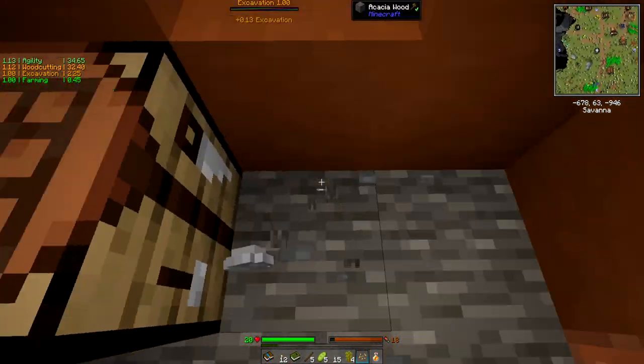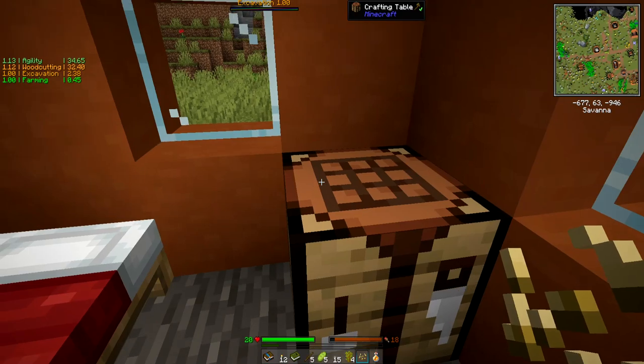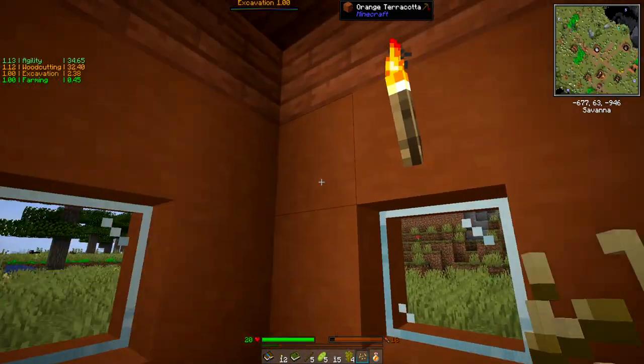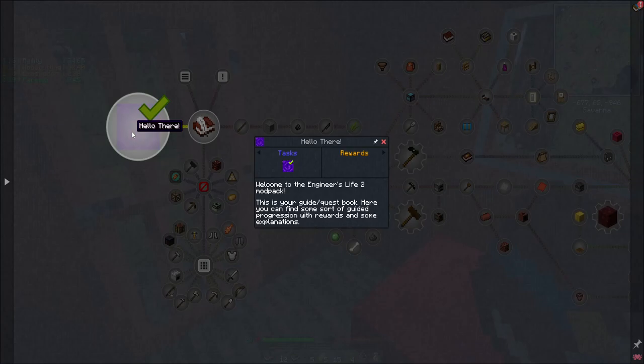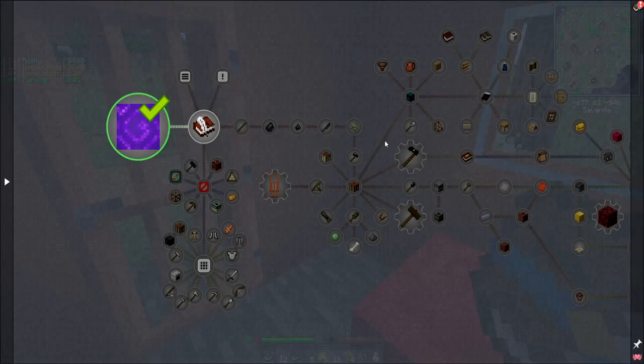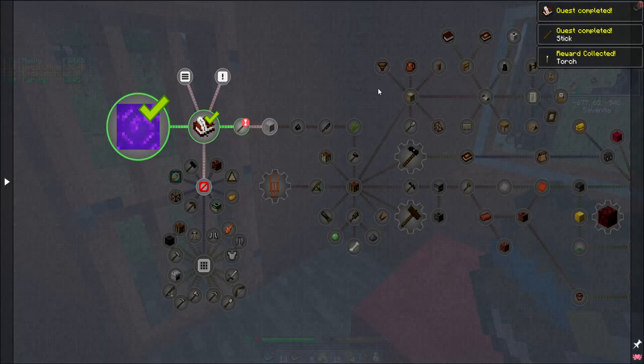We get a crafting table and there's a nice red bed in here — we're going to claim this place as our own for right now. One of the things I'll say is this pack does not necessarily gate you behind specific technologies; it just wants you to experience the stuff as it goes. Let's grab our quest book. Welcome to the Engineer's Life mod pack — this is your guide, not necessarily a gate.